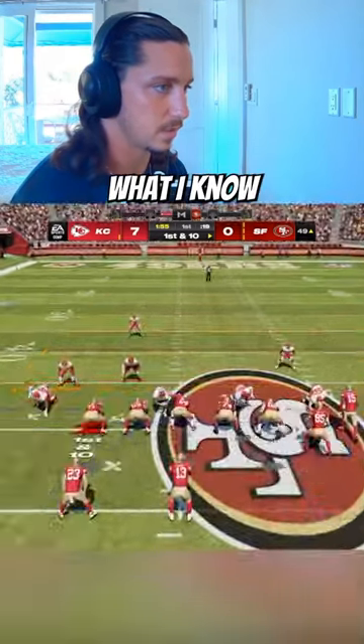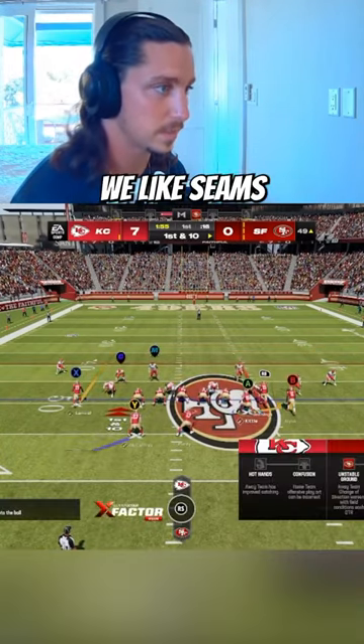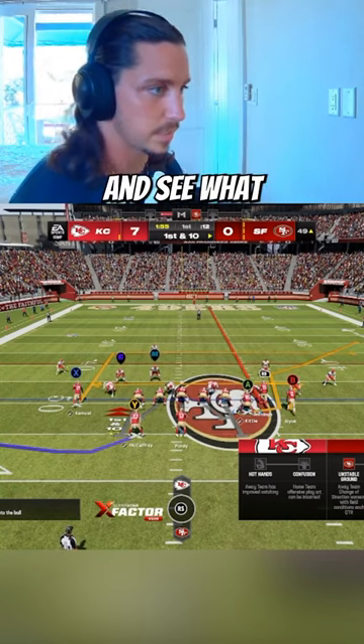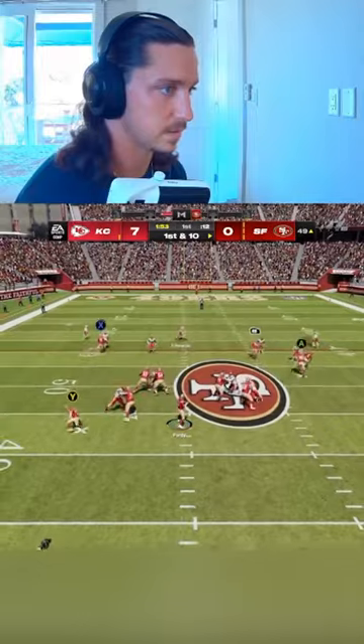Now I know it's Cover 3 — what I know works against Cover 3: we like seams. So I'm going to put the RB on a seam route and we're going to switch release with A and RB and see what the defender does. It's pretty favorable on first and 10.